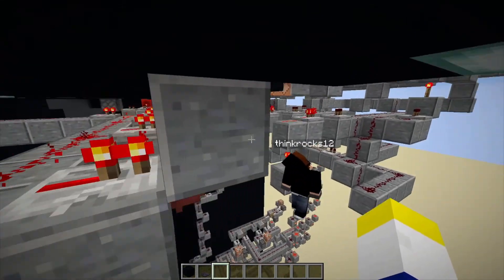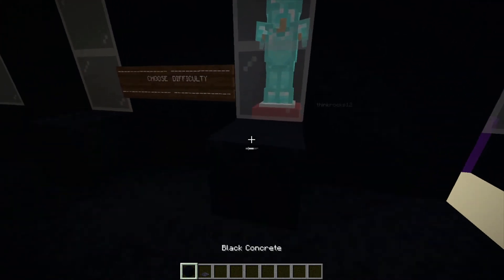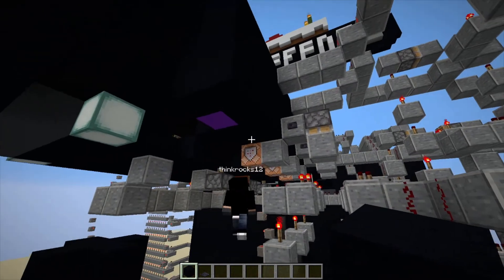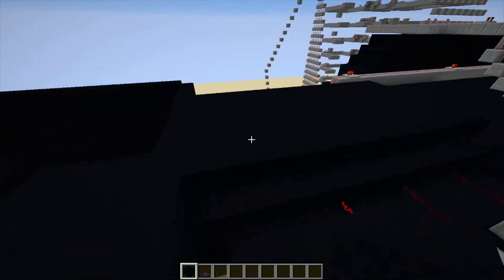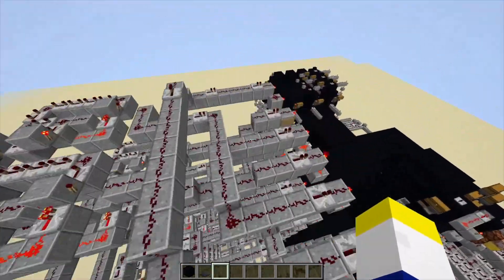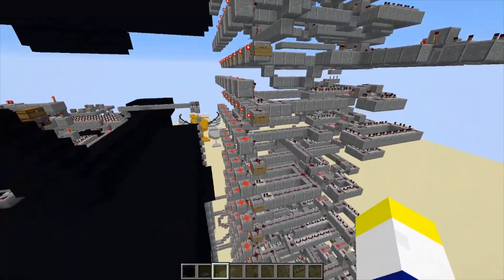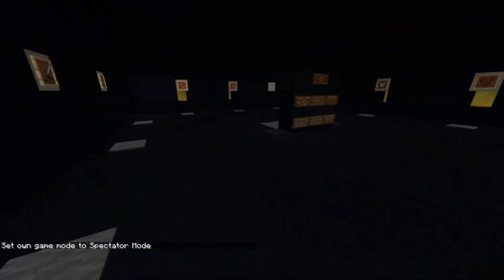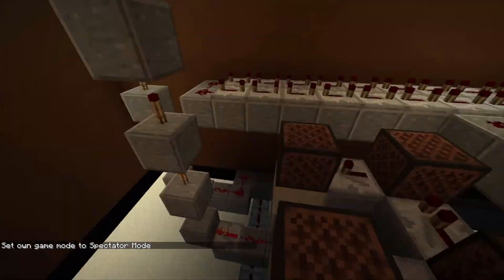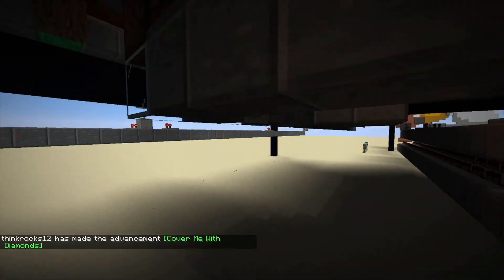I guess you just don't — yeah, because it's not set up at all. There's not a command block under it like there are under all the other ones. We worked so hard and we couldn't even unlock it. Look at all this redstone — I mean, it's kind of impressive, but unfortunately it's just so much easier to do this type of stuff with command blocks, or especially functions. But it's a nice retro feel.